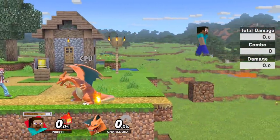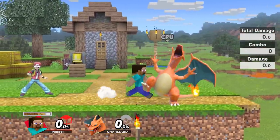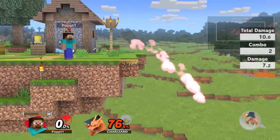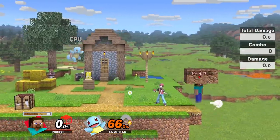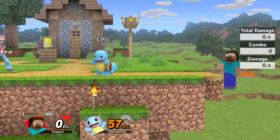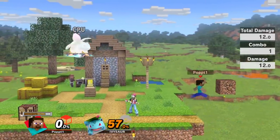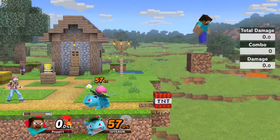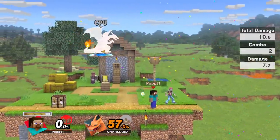Now let's look at some ledge trapping. What's really good is if you place a block right here near the ledge — when your opponent gets up at high percent, you get a grab and it stage spikes them. Putting a block right there is really good because if they do a regular get up you can throw them straight into it and it sends them flying to the blast zone. It also works the other way — you're getting off the ledge, place a block, grab, back throw, bam. And if you combine this with TNT it becomes a whole setup.